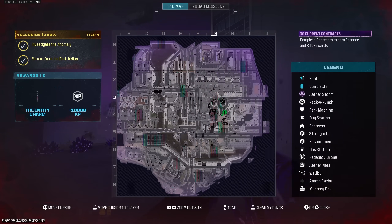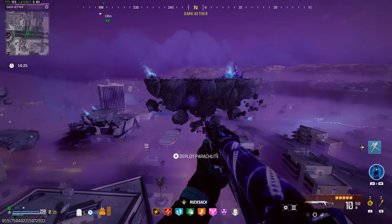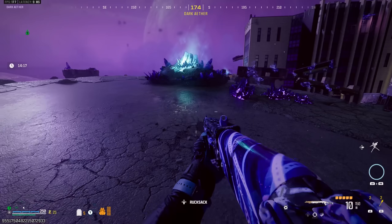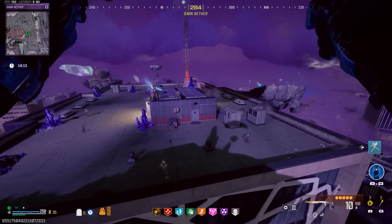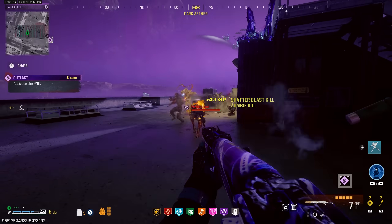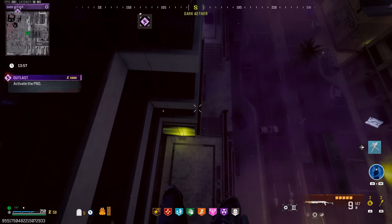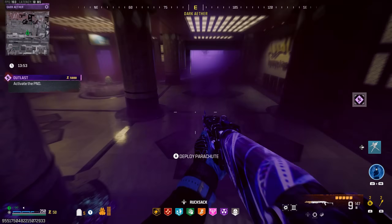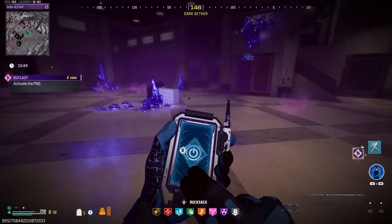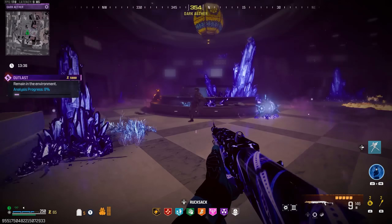The first place we're going to be going is over at G2 on the map — it's right back there. Let's quickly take these launch pads and make our way over there. We're going to be starting things off with the Outlast contract. Since we don't have a Scorcher or a VR-11, it's going to be pretty much impossible to finish off all three contracts. The first contract is right here on this rooftop. Let's jump down — this is going to be in that middle room where you can do the Easter egg.